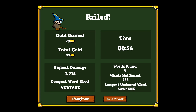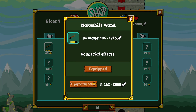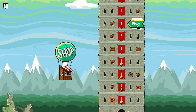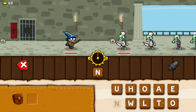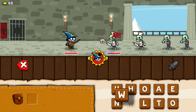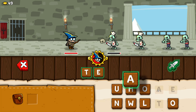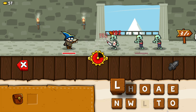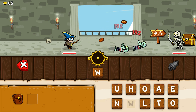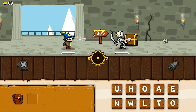I need to do more damage. Let me upgrade my weapon — I do a little bit more now, not a lot, but a little. Let's try again. I made 'not,' 'loot,' 'when,' 'hole,' 'two,' 'tail,' 'net' — but he killed me again. He killed me because I didn't do enough damage.